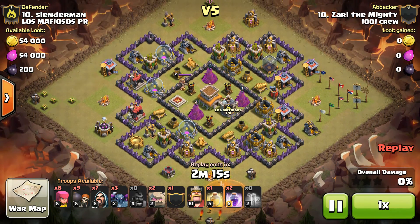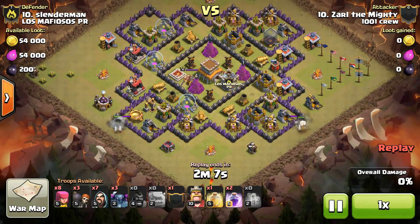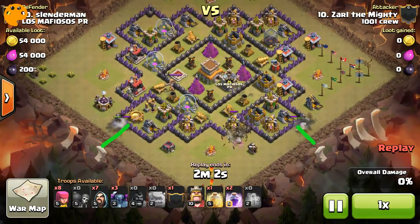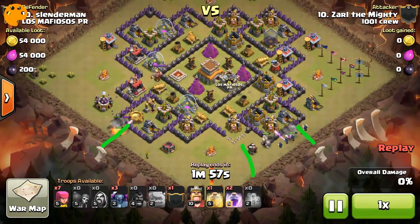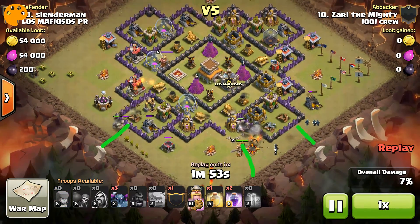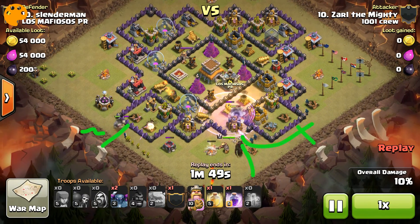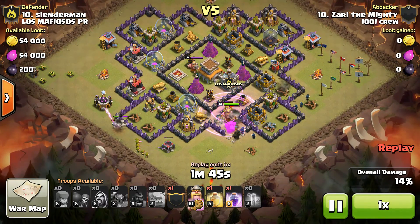CC troops down. It's a really wide spread on his golem — comes in here and here with the golems. Breaks the wall here. One golem reroutes, comes back in. This golem looks like it's gonna be a sacrificial lamb. Drops the rage down and all those PEKKAs go into the core.